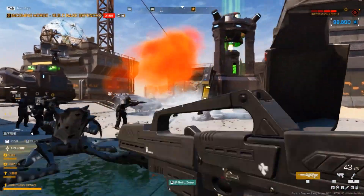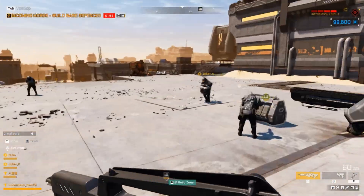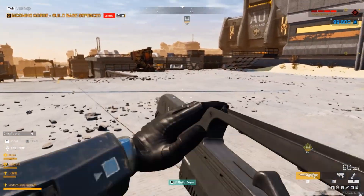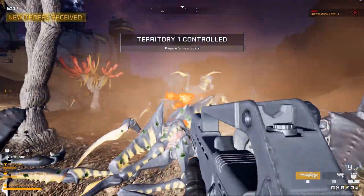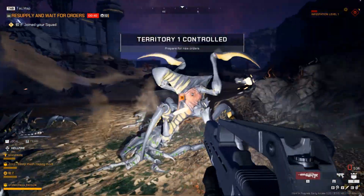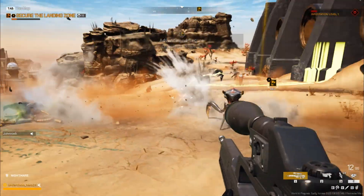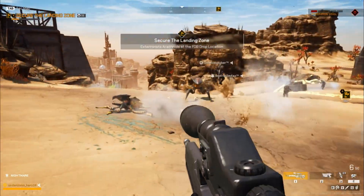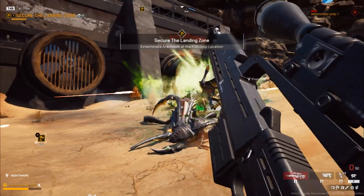Developed by a studio called Offworld Industries, Extermination is currently a 16-player co-op first-person shooter that sees you and a bunch of other players retaking and defending a massive outpost from endless hordes of arachnid bugs. Given the early access nature of this release, currently there isn't really a whole lot of content going on here, but what there is so far does offer quite a lot of potential.